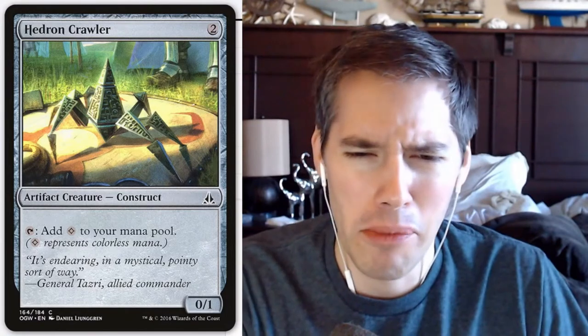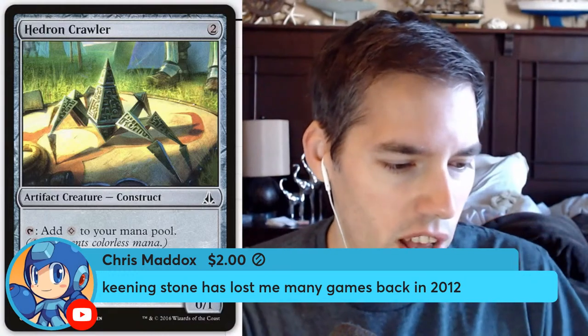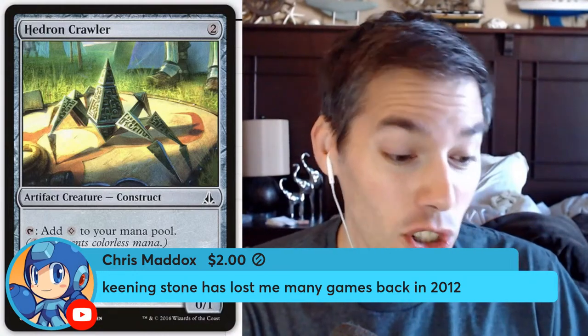Hedron Crawler: two mana, 0/1, add one generic mana to your mana pool. That is a very awkward card — one of the worst. For some weird construct tribal deck maybe you'd want this, but even in a construct tribal deck you'd rather your mana ramp not be a creature. Creatures are vulnerable, and if it was a creature you'd want it to be more than zero power. You might as well make this a Mind Stone.